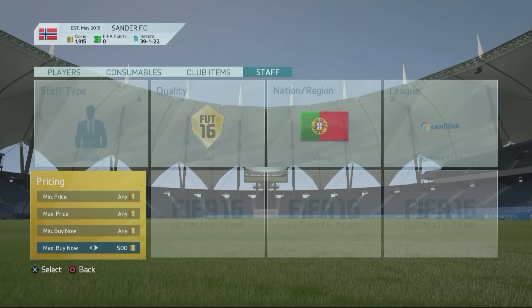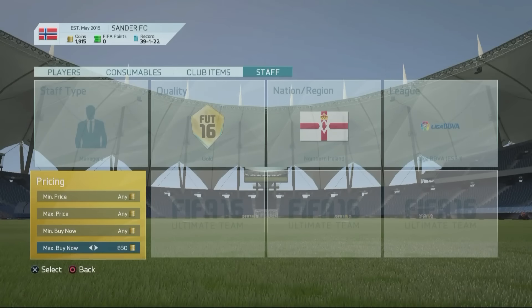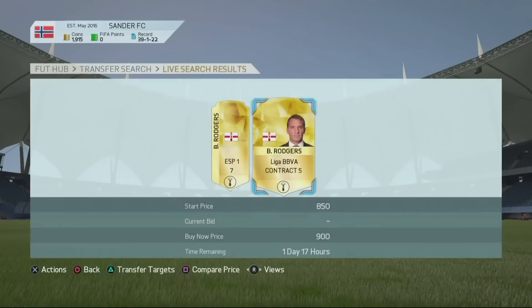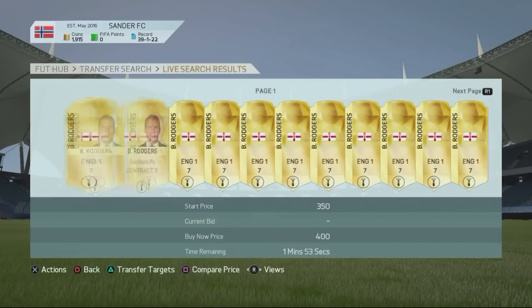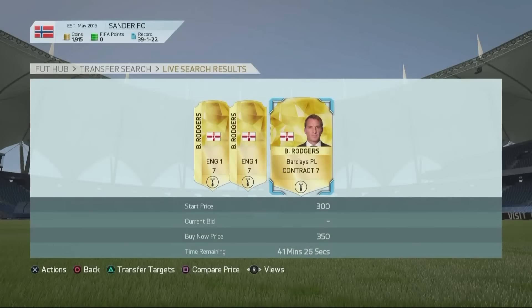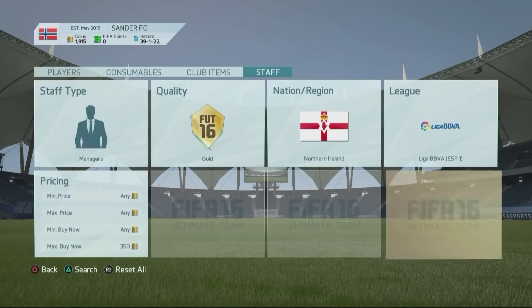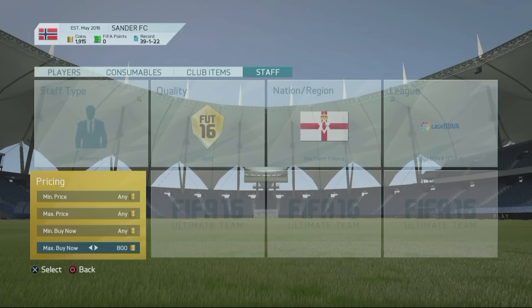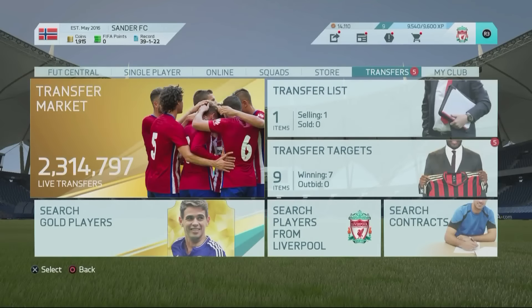I only did this with Mourinho, but let's have a look at another example — Brendan Rodgers. Searching in the Northern Ireland league: at 750 coins nothing on the market, at 900 coins there are only 2 listings at 850 and 900 coins. But you can actually get Brendan Rodgers on the market right now for 350 coins — you can probably get him even cheaper. So if I pick him up for 350 plus the training card for 150, that's 500 coins total. Brendan Rodgers goes for 850 in the BBVA, meaning we can make over 300 coins profit per card. You guys can do this with quite a few managers — just make sure to do this with a manager that is actually going to sell.